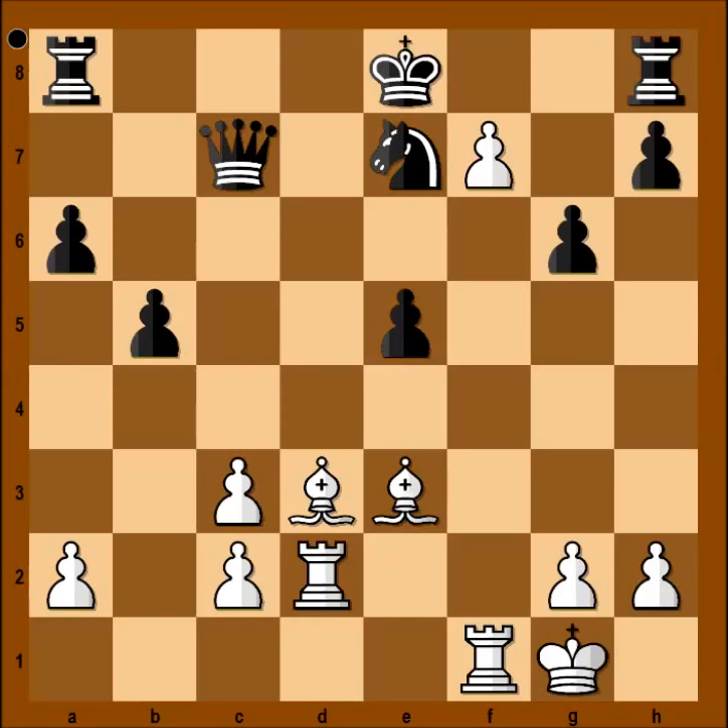But there is also another way for black to continue. In this position, instead of king to d7 or king to d8, black can play king to f8. Is that better? How would white continue now? Bishop to h6 — check. Mate.